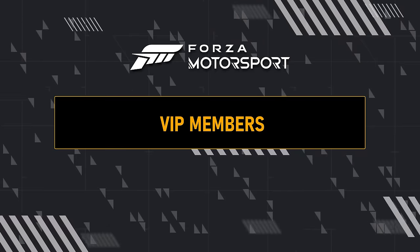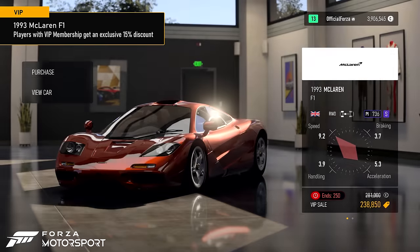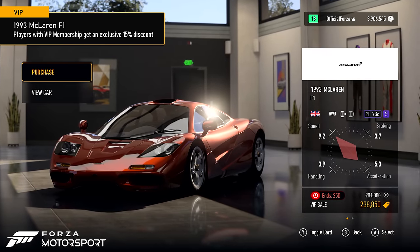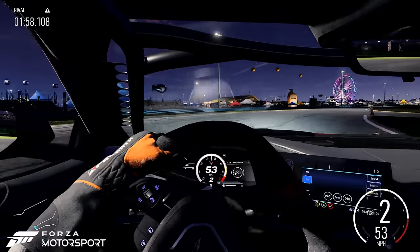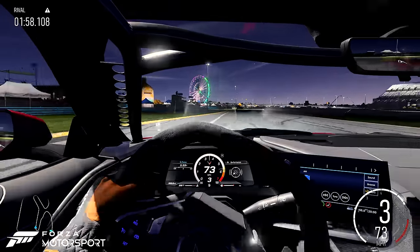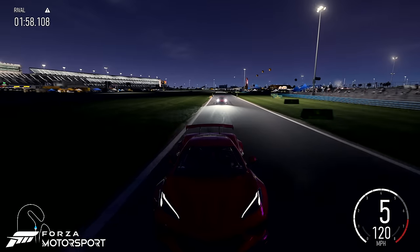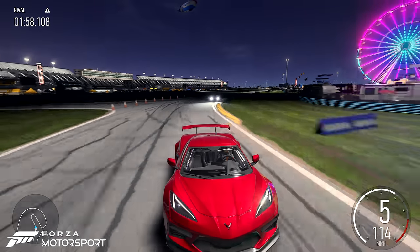Players with VIP membership get an exclusive 15% discount on the 1993 McLaren F1 in the showroom for a limited time. Also, VIP members can race the 2020 Chevrolet Corvette Stingray Coupe Forza Edition on the Daytona sports car circuit and post their fastest times on the leaderboard.